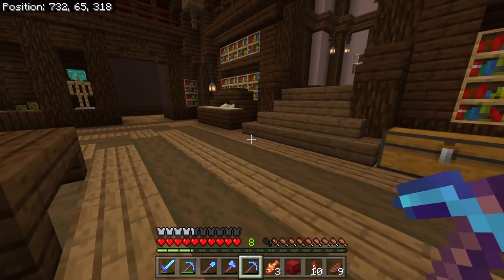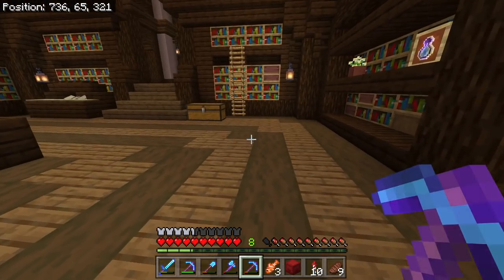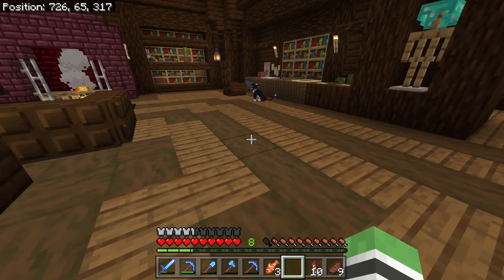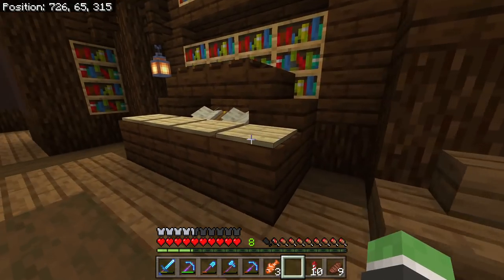So as you can tell, I relocated the piano. I did that because right below here is actually the wine cellar, and I kind of like it over here better. We are going to build a secret trap door, and I think I want it to go right here — but it's already done, so let's go ahead and go down there.